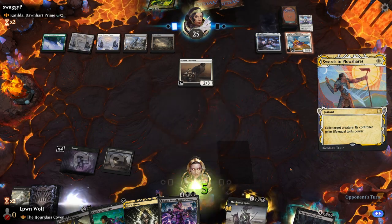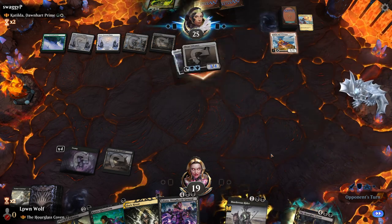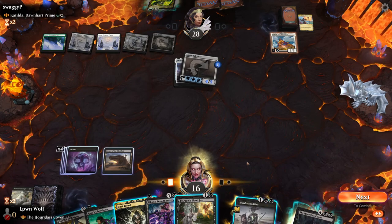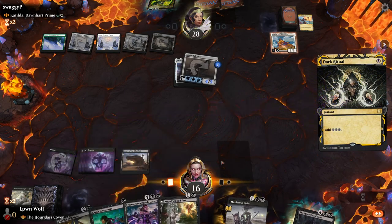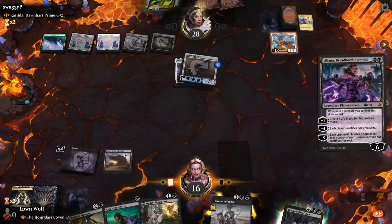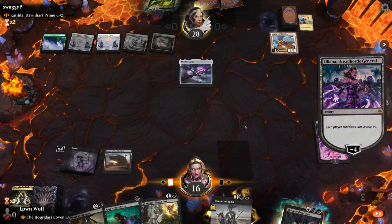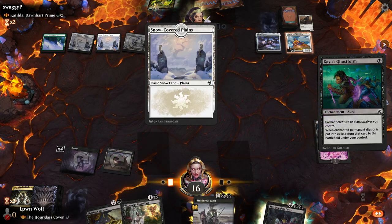They exiled it! Okay, fine — we do gain five. The hand was full of answers. If I play another creature — okay, fine. Dark Ritual, Liliana, and then Kaya's Ghost Form. We'll make them get rid of the Falconer because this is actually oddly quite irritating. Then we'll Ghost Form the Lily in hopes that if they have a removal spell she'll come back.